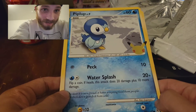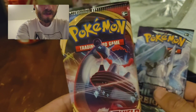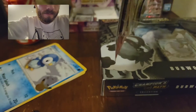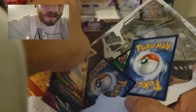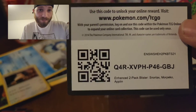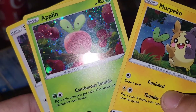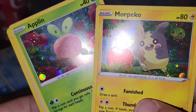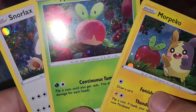Our two packs — we get a Sword and Shield base set and the Chilling Reign. Here's the unboxing part guys, bam, put that there, we go. That's clean — you guys can see the holo on the Marpeco, there's the Applin right there, that's pretty cool.